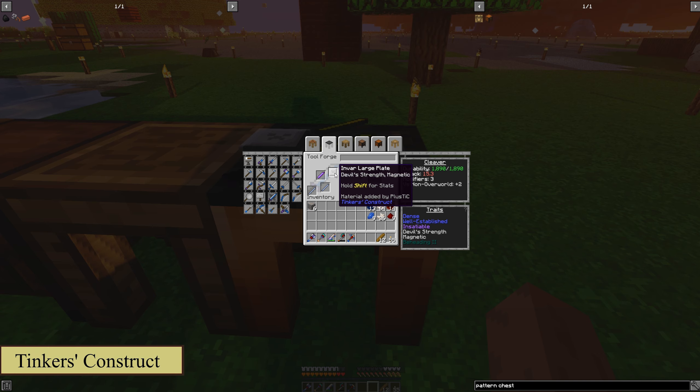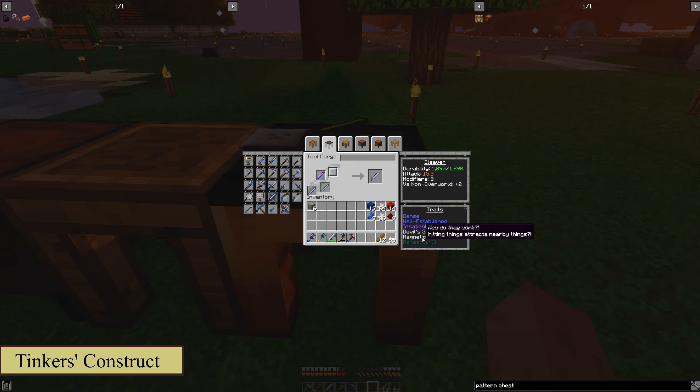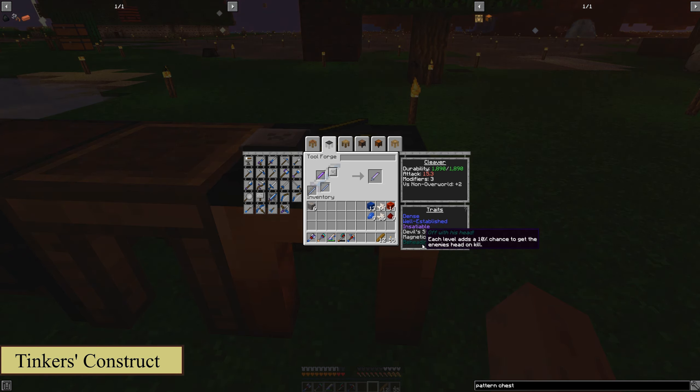Now the Invar plate gives you Devil's Strength and Magnetic. Devil's Strength gives bonus damage to non-overworld mobs — so if you're in the nether, it's going to do extra damage to those nether mobs, meaning you kill them faster and live longer. Magnetic means hitting things attracts nearby items — it's kind of like a looting effect, as the items are naturally attracted to you as you're striking things so you can pick them up nice and easy. That's why we went with Invar. Now you see Beheading 2 on here — this comes from the Cleaver itself. That is your basic ability with the Cleaver. You'll need mob heads as you go further into the game, so Beheading is always good to have.